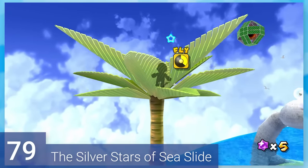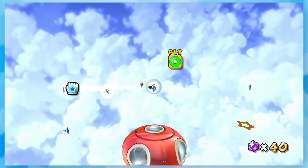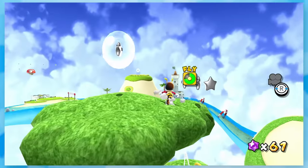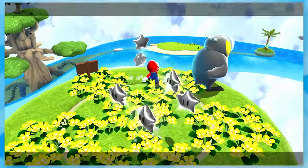79: The Silver Stars of Sea Slide. This one honestly just takes a while. You go around the entire level and retrieve the silver stars. You'll need Bee Mario for most of them too, so you have to stay out of the water, but even if you lose the suit, you can get it back pretty easily.